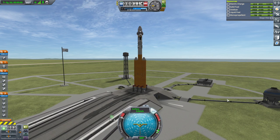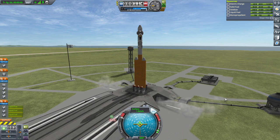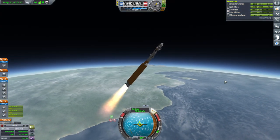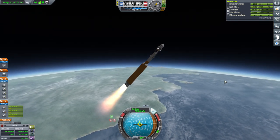SAS on, throttle is up, and we might as well launch! Launch! Okay, well it was smooth. I think it was the aerodynamic parts causing problems — probably not just the reversed one, but just the fact that they were there probably brought the center of lift too high.